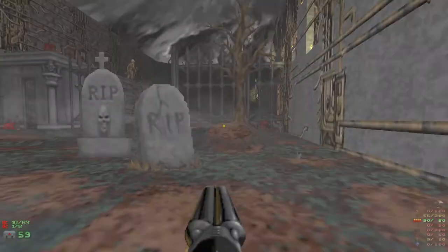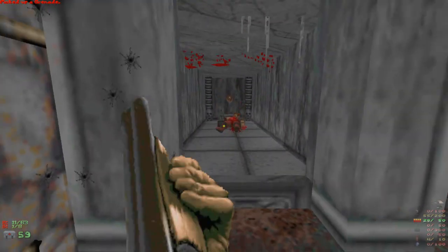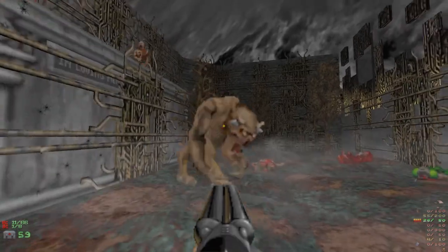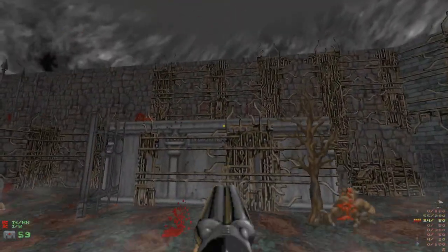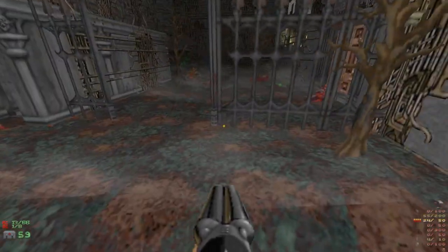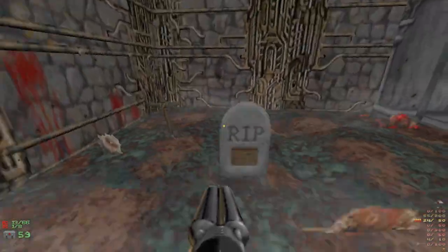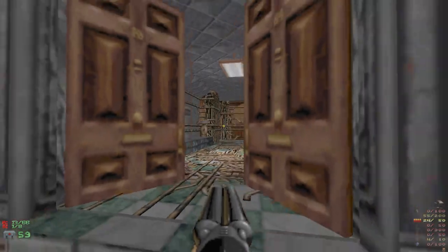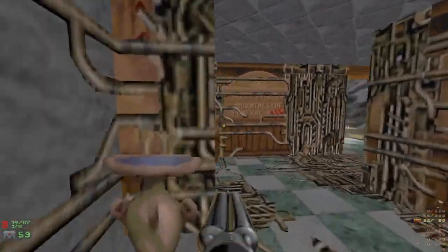There should be a door here. I've played Blood nowhere near as much as Doom but I have played Blood, and this is not usually something I can't get up there - I don't think my guy's not jump enough, he doesn't have the legs. Doom 2 wasn't really meant for jumping - that was the Build engine. This is not the Build engine, this is the Boom engine.